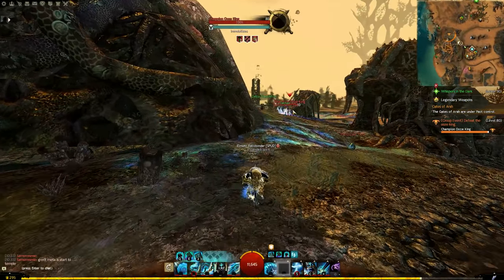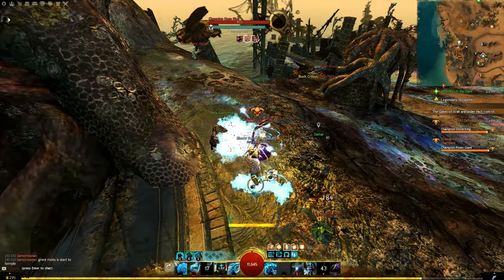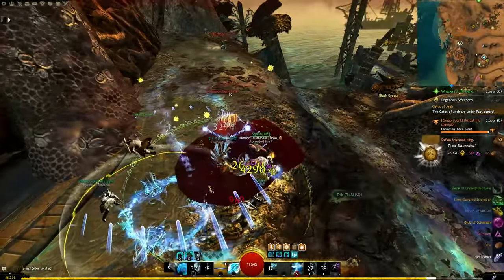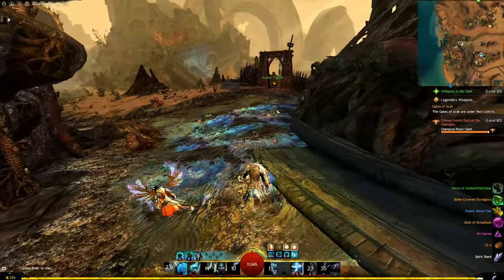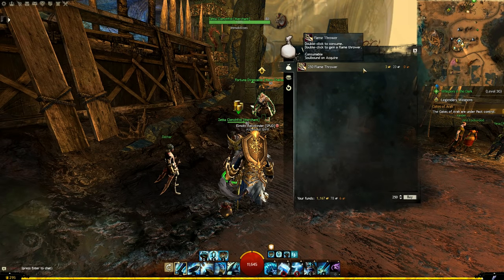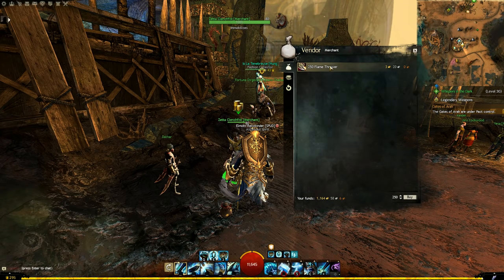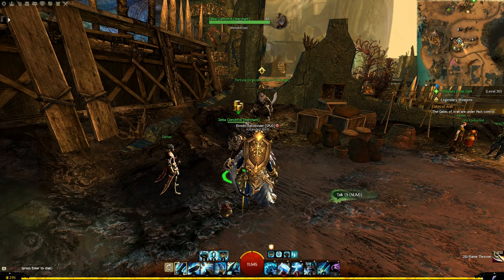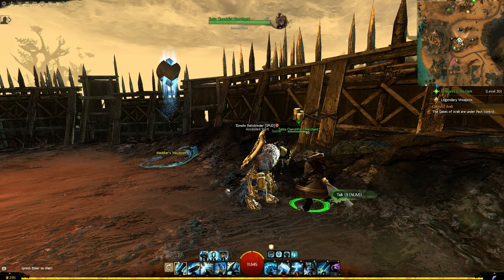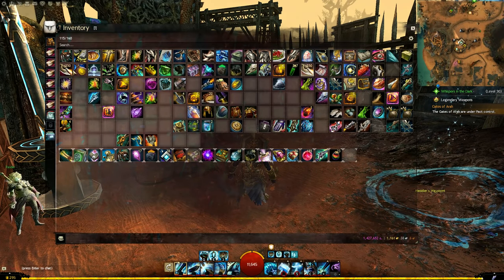You get the flamethrower from the Cursed Shore - one of the last maps in core Tyria. The task is to defeat a champion ooze near Meddler's Waypoint. It spawns fairly regularly, and since it's near a heavily-trafficked waypoint it tends to die quickly. Once it's dead, an NPC appears at the camp for only 120 seconds to buy from. You can bulk buy - I picked up two stacks. The flamethrowers do run out; after you equip it you get around a minute before it despawns. Two stacks of 500 is more than enough for several hours of gameplay.